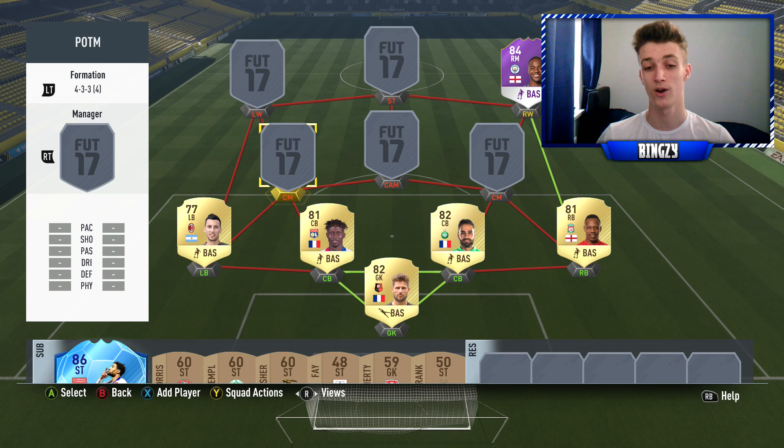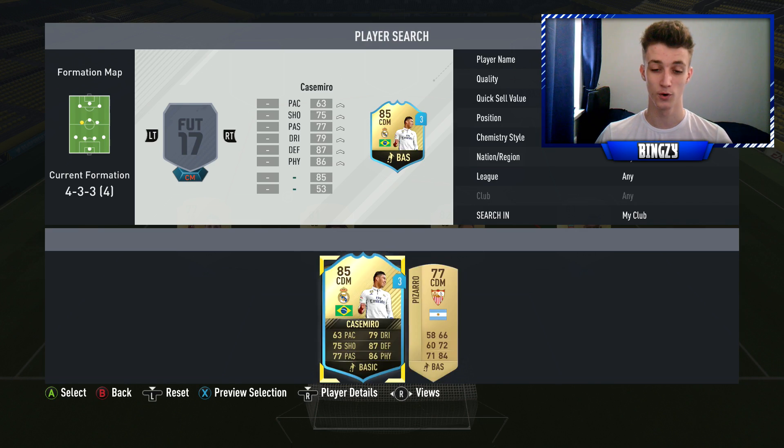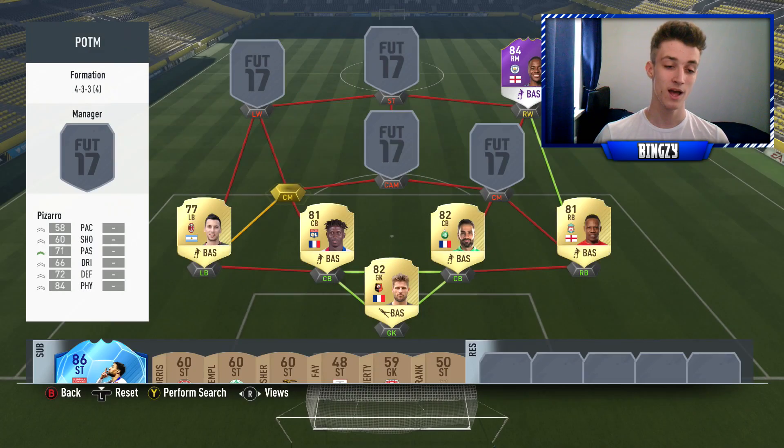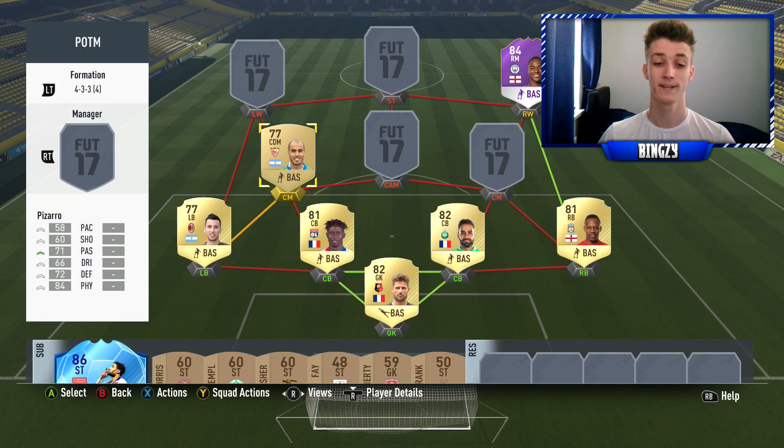The first center mid — nobody's actually in their right position in midfield. We do go with a CDM, and I actually thought I was going to sub him out, but he wasn't that bad: five assists in five games, really not bad at all. I quite enjoyed him — six foot one, medium-high work rates, 84 physical. He does feel quite strong in game, and he performed really well.